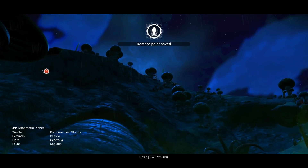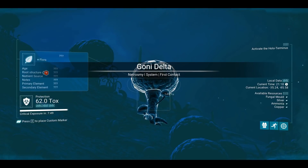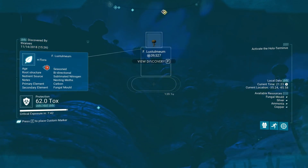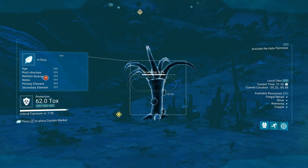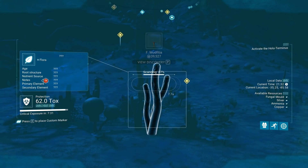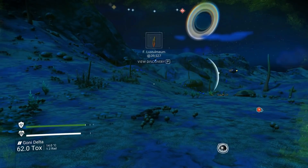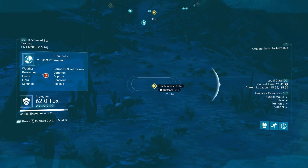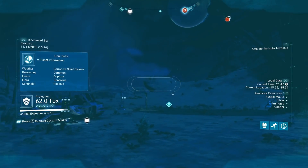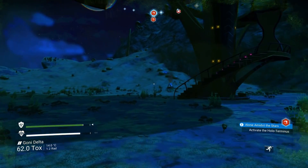62 on the toxicity scale. Corrosive sleet storms. Look at these things. And these. Look at all this stuff. So this doesn't have the traditional look of the mushroom forest. There's absolutely a good bit of fungus here. What is that? Subterranean relic. Unknown building. Buried technology module. We're going to go check that out here in a little bit, right after we connect with Artemis.